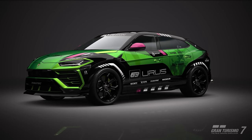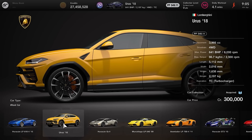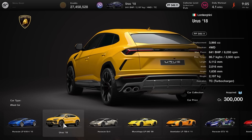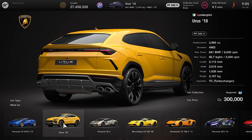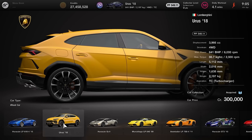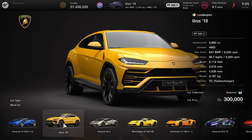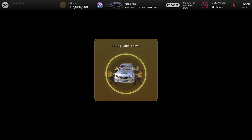Let's move straight to the price point to go ahead and get this car. The Lamborghini Urus is one of the cheaper Lamborghinis in the game — it's going to cost you 300,000 credits to acquire. Its standard pp rating is 549.11, it's four-wheel drive, 641 brake horsepower from standard, with a weight of 2,197 kilograms. The Urus actually weighs a massive amount compared to regular cars in the game.